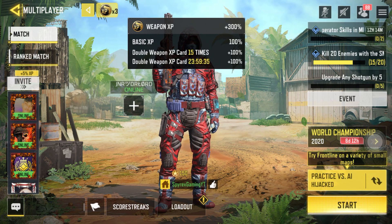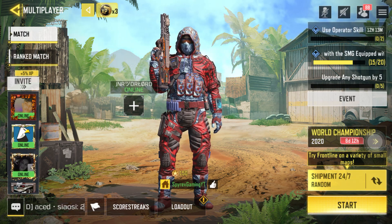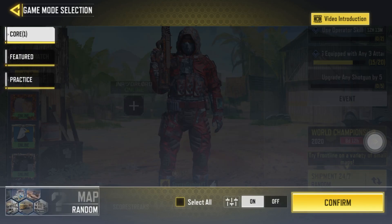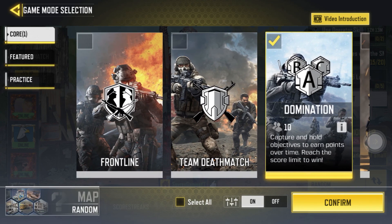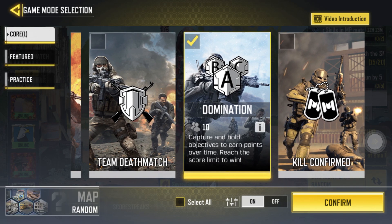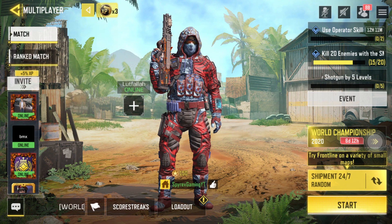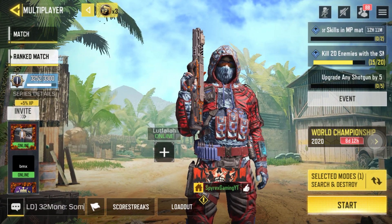Now in multiplayer, you can see at the top: basic XP 100, Double Weapon XP Card 100, and Double XP Card 100 — so you'll get a 300 XP bonus when you play your matches. To maximize that, play Shipment 24/7, which is a featured map, since you get more XP in featured modes. You can also play Domination or Kill Confirmed in core — basically any mode that gets you more kills and longer games. Playing with friends also gives a lot of XP, and ranked matches tend to give more XP as well.